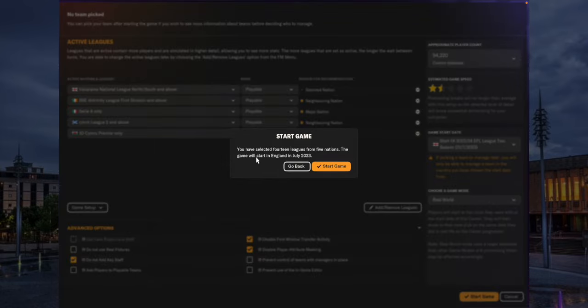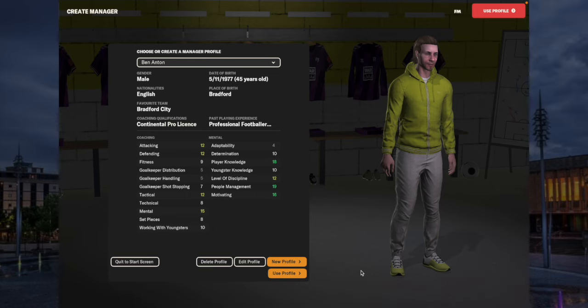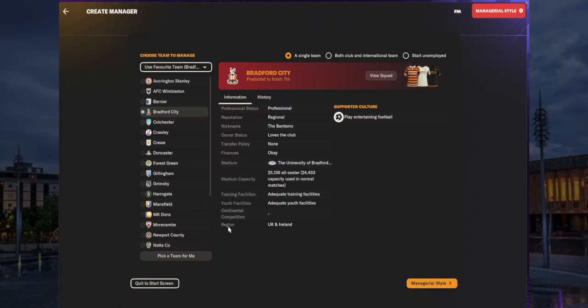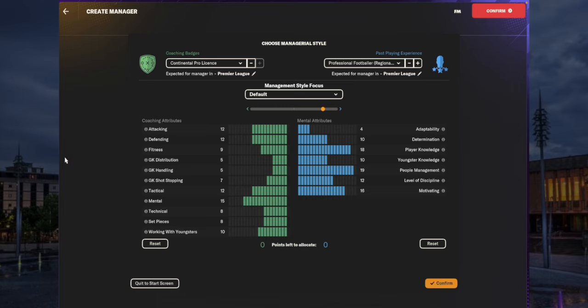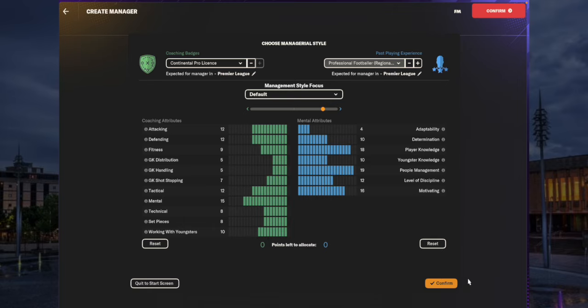You're going to be going on holiday straight away and applying for the Bradford City job. On your manager profile, use your own profile. The important bit: start unemployed - you will get the Bradford City job, don't worry. For managerial style, make sure you've got the right qualifications. You don't need a continental pro licence - an A licence should work. Don't be a Sunday league footballer or semi-pro. To play it safe, regional level is the least you need to get this job. Your attributes are completely your own choice.